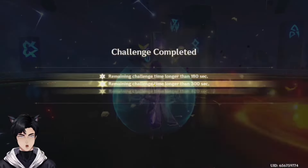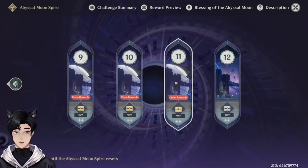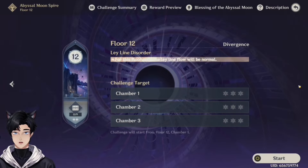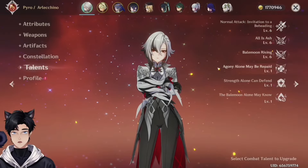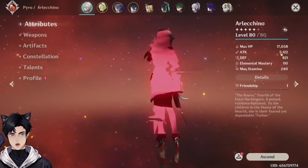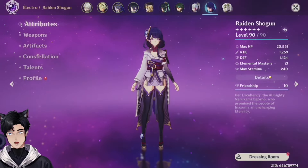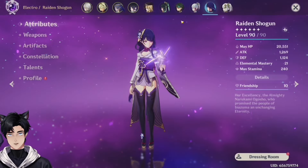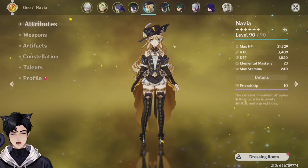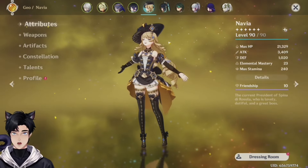Your characters need a little bit more work but they are better — much better than they were before. We were able to get three stars on all the other floors except floor 12. You need to work on your characters — level up your talents in the correct order, give them more crit rate and then focus on crit damage. Your Arlechino is really good actually — she has 110 EM, 3000 attack, 70% crit rate and some crit damage. I would suggest having her as one of your main DPSes. Your Raiden Shogun is much better than we started — of course more crit rate will help.